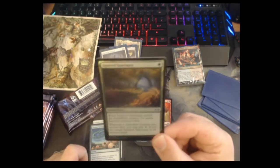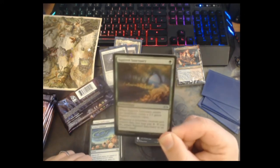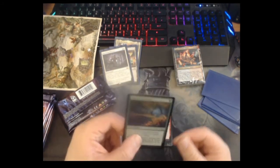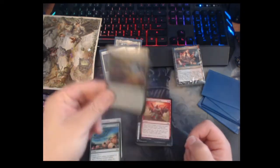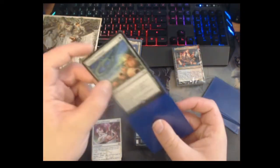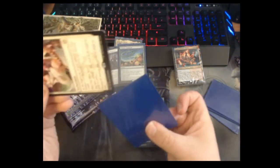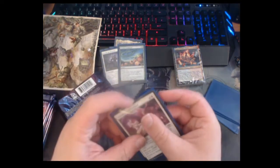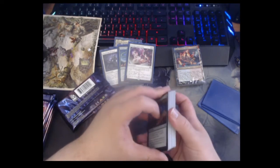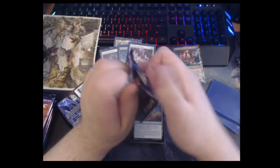And we have a foil Squirrel Sanctuary — when it enters you make a squirrel token, and when a creature you control dies you can pay one mana to return Squirrel Sanctuary to your hand. Really cool foil — looks really nice, very foily. Let's sleeve up our rares; we haven't had a foil rare yet, that'd be nice. Give me a pack with Cabal Coffers, a foil Ragavan and a foil Grief — I'd actually be happy with any of those cards.